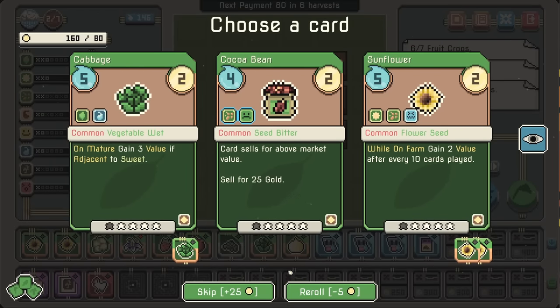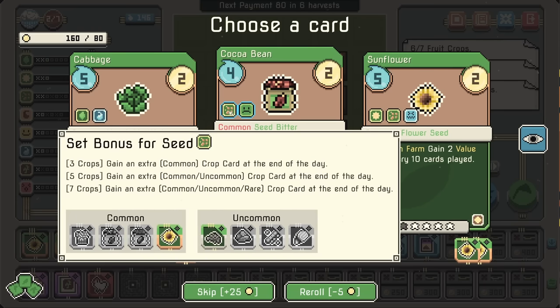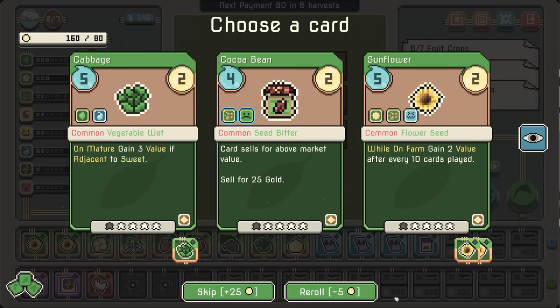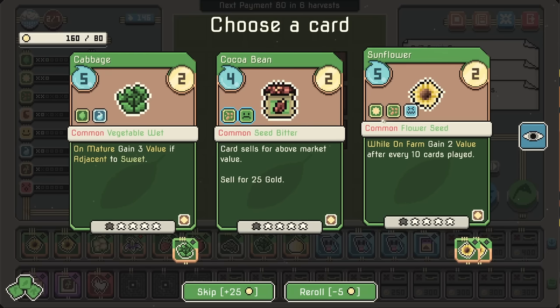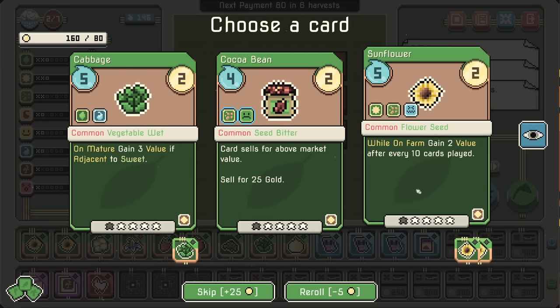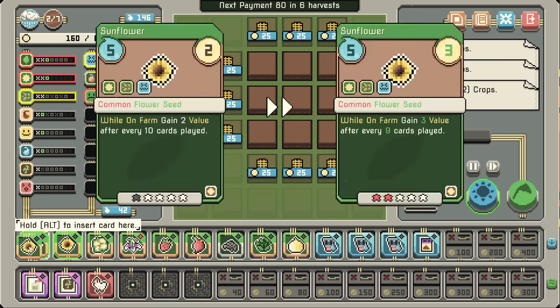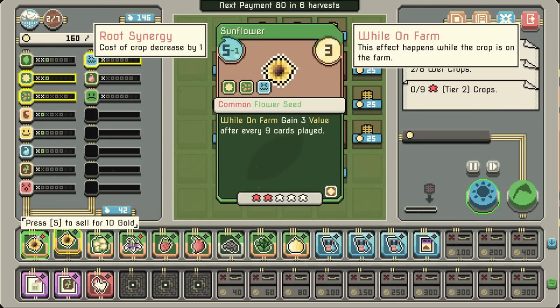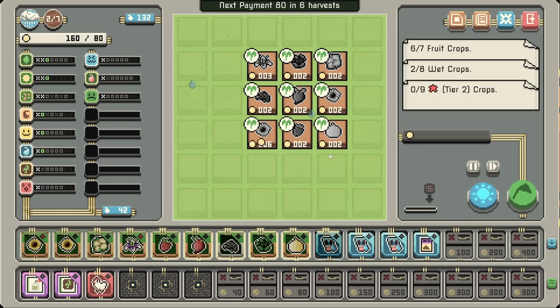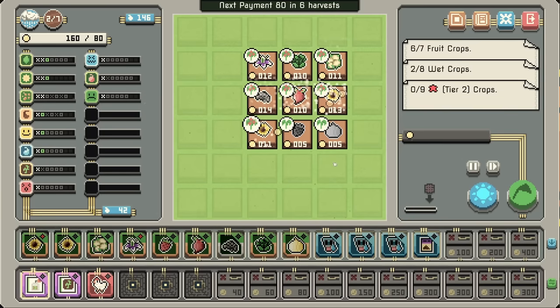Do we want to go for another sunflower? It's tempting. I could go for another cocoa bean — that would get us another seed. Flower-wise... no, I don't need this that bad. Let's go for the sunflowers — combine them together, 3 value after nine cards played. Yeah, that's pretty good. Everything is fitting in and we're getting plenty of value.